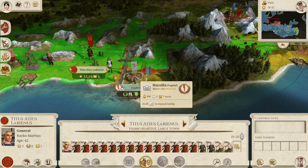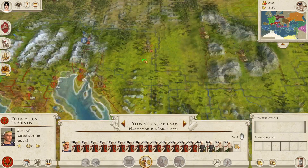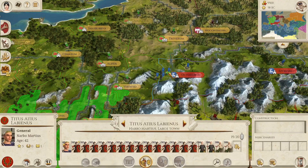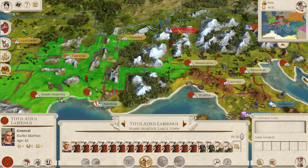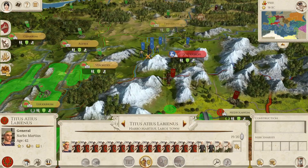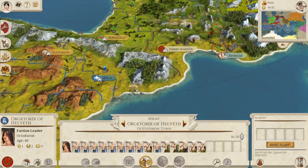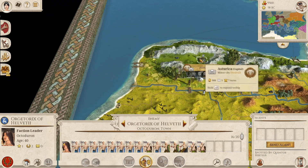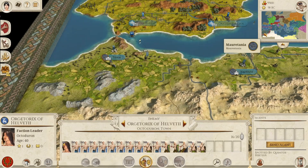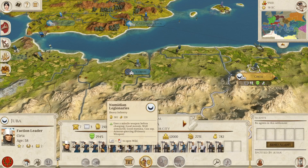We've got Caesar up here near Gaul, and Laviennus also near Gaul. There are Greek cities around as well. Let's toggle the fog of war. It's interesting that this campaign only has a few playable factions, though there are still many factions on the map — the Helvetii are here, replacing Britannia, and they've got a lot of firepower. Pompey is spread all over the place, and we've got Iberians in northern Iberia.